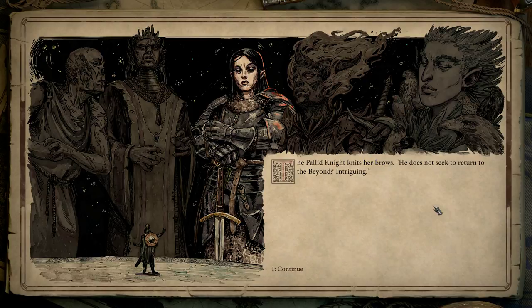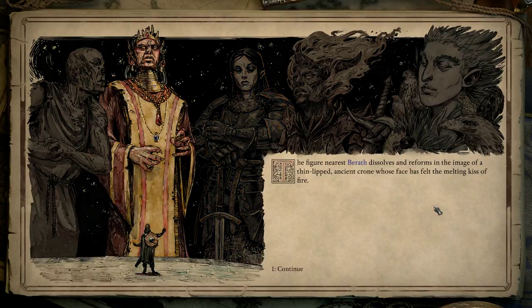The Pallid Knight knits her brows: 'He does not seek to return to the beyond? Intriguing.' Yes, that's quite obvious at this point. Her sickly pale skin pulls tight across the bones of her face, as if the shell of this aspect does not quite fit the impossible creature it contains. The figure nearest Bareth dissolves and reforms in the image of a thin-lipped ancient crone whose face has felt the melting kiss of fire. The goddess Wotica strides forward: 'Does Aethys frighten you, Bareth? He should. Margron subdued Aethys's influence once before. And yet, he returned.'